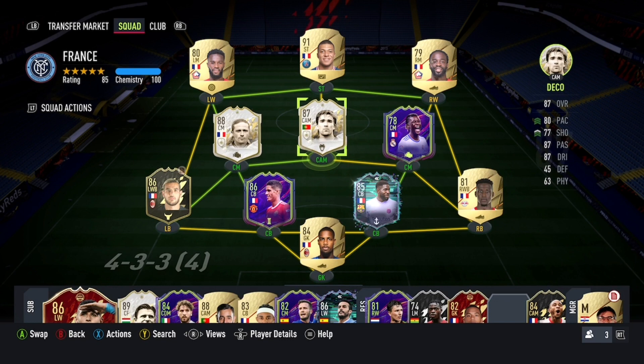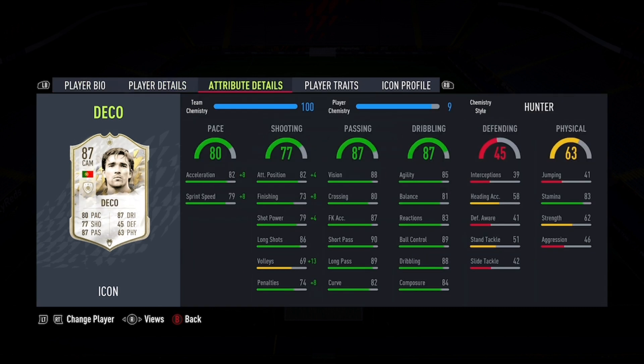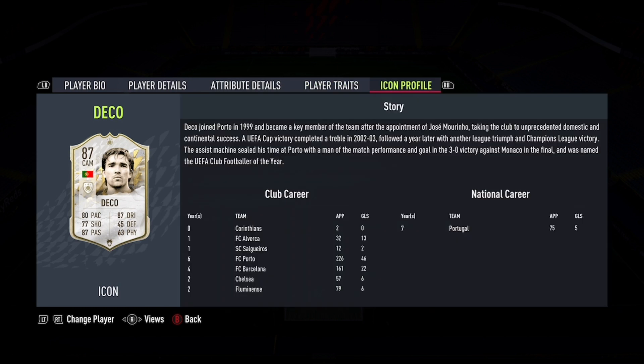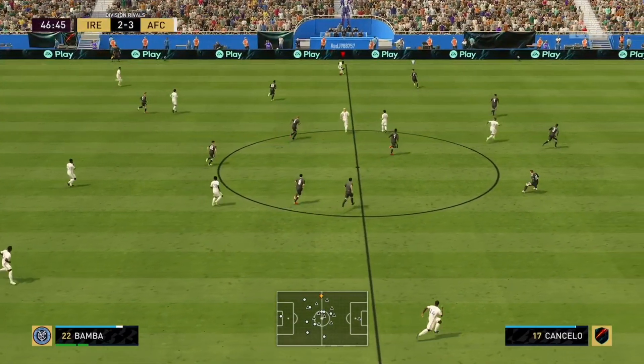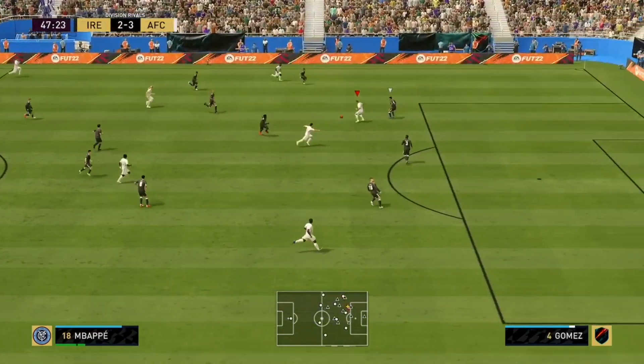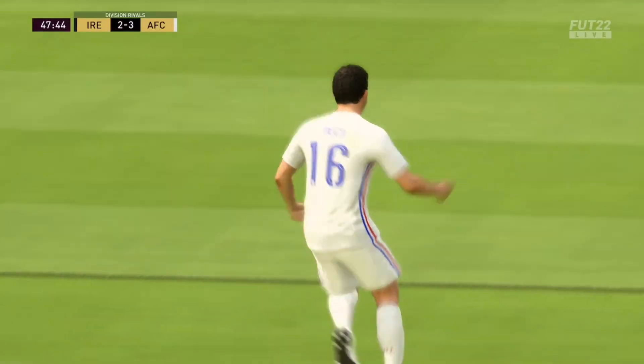Deco's 87 card I liked a lot. I went for a 9 out of 10 overall rating. Finishing, passing, dribbling — all superb. He's going to get a 3-star weak foot, but weak foot doesn't really matter as much as it used to in previous FIFAs. It's always nice to have a 4 or 5-star weak foot, but it's not the necessity it was back in FIFA 20. It was 3 games, 3 goals, and 2 assists with him — another really strong CAM.